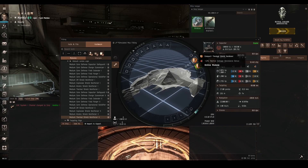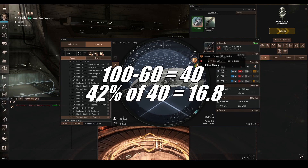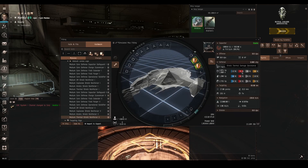Let's add a second hardener because we've decided that 60% is not high enough. We should be getting 42% of the difference between 100 and our current resistance of 60. So 100 minus 60 is 40, and 42% of 40 is 16.8, which should add to 60 for a total of 76.8, rounding up to 77. But we've only gone to 75 — so what's going on? Have I done the mathematics wrong? No — what we've encountered here is the stacking penalty game mechanic.